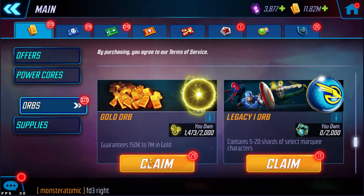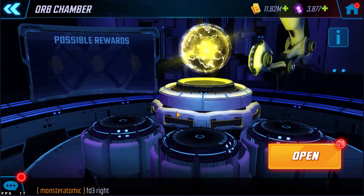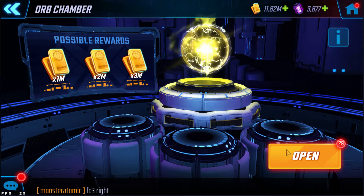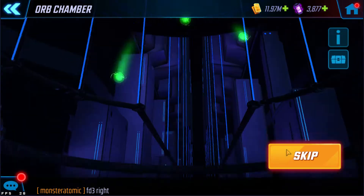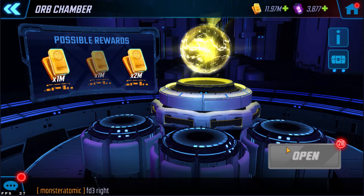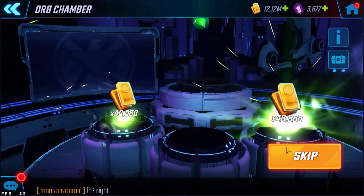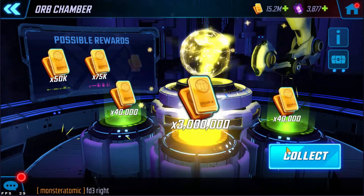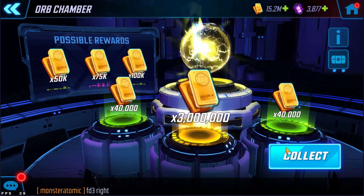Let's open some gold orbs first, see if we get lucky. If we manage to pull a gold drop, we will jump right back into the red star orbs. Alright, first one is a bust, second also green. Okay here we go — ooh, and it's 3 million. Nice.